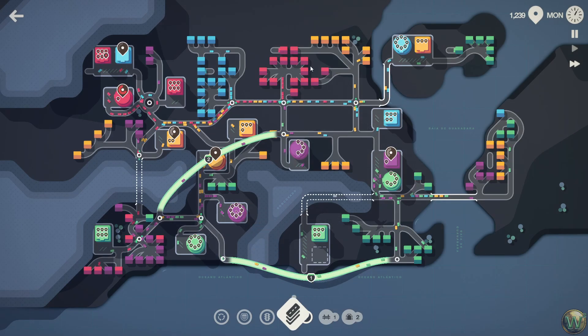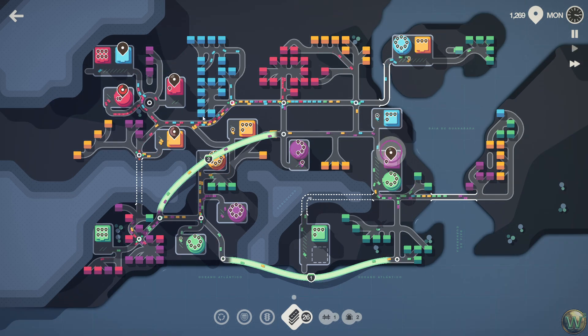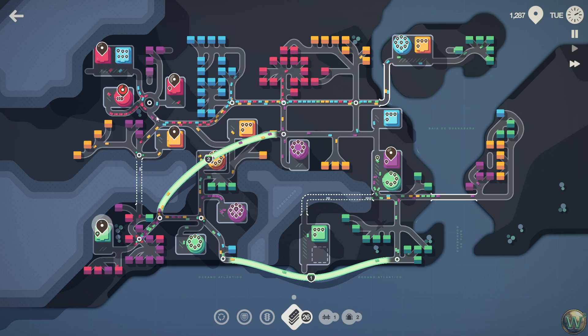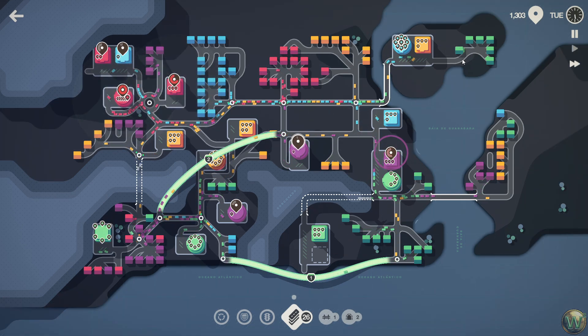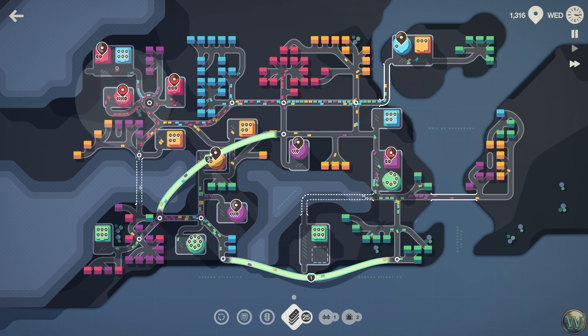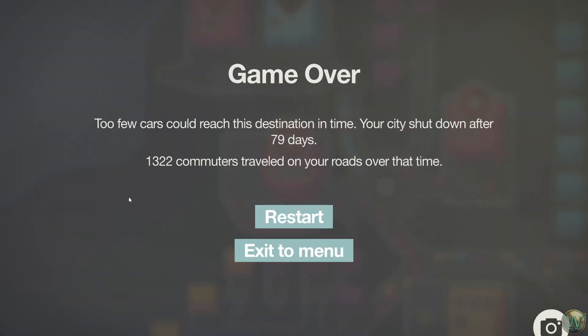And we're in a traffic jam situation now — it is all jammed up. The roundabout definitely can't handle heavier traffic; it is for light traffic only. And we're gonna get a failure there in red pretty soon. There it is. Well, that's a record for myself though — 1,322 trips in 79 days. So that's where we're gonna leave this episode. Thank you all for joining me, and I'll see you next time. Bye for now.